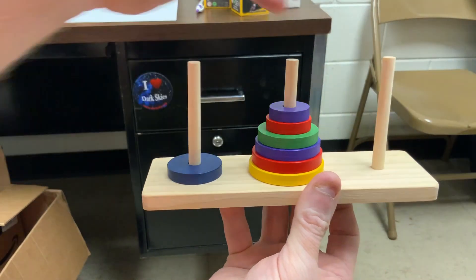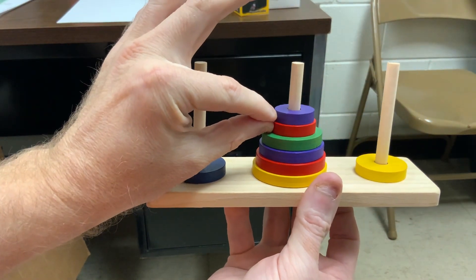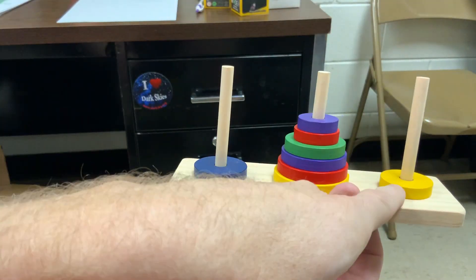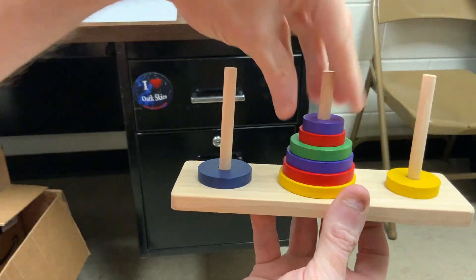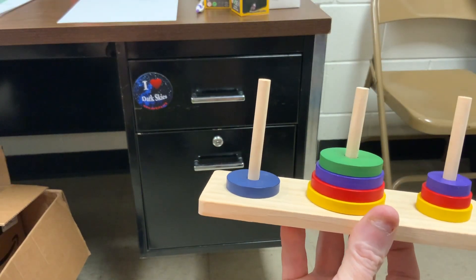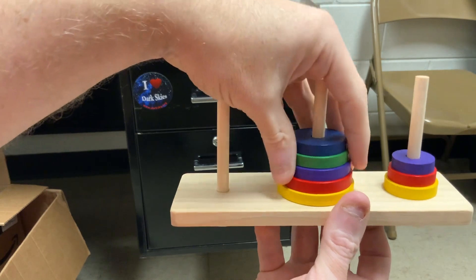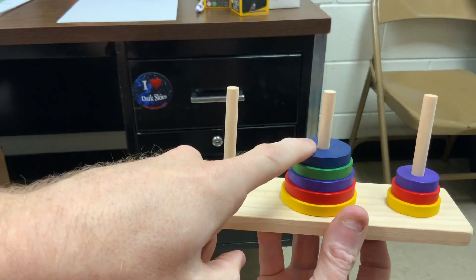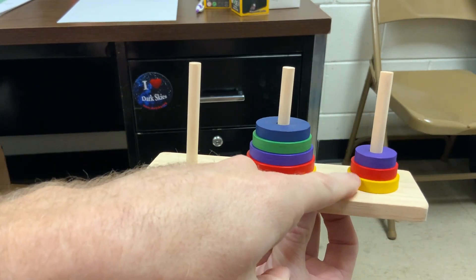Smaller yellow can now move it over from post one to post three. These top two need to move over from post two to post three. All right, I've got one and three to work with: post three, post one. Now the blue can move. And now these three need to move from post three to post two. So watch the progression — I've got post one and two to work with: post two, one, two.